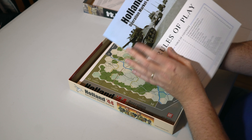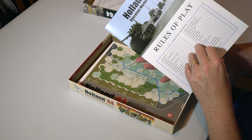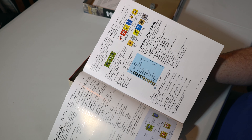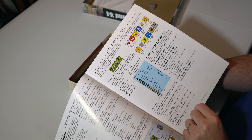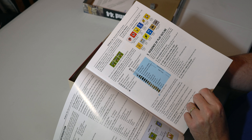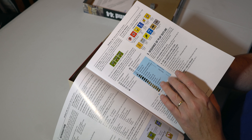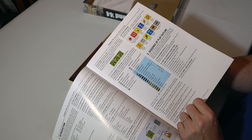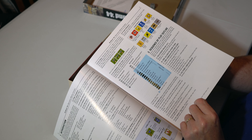Here's the rulebook — it's 40 pages, the usual typical high-quality GMT rulebook, full colour, with descriptions of what the units do, all the different symbols on the units, and the sequence of play. There's a weather phase, then the Allied player turn, then the German player turn. Player turns include artillery resupply, bridge phase, air landing (obviously for the Allies, not the Germans), movement, combat, recovery, supply, and traffic marker phase.